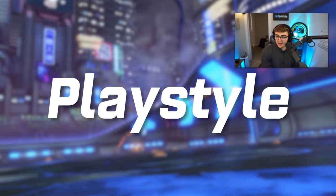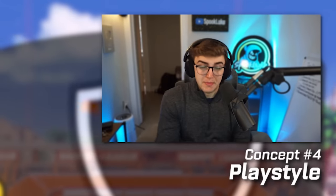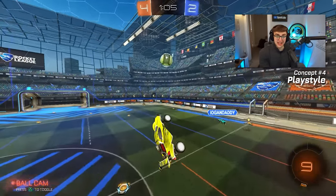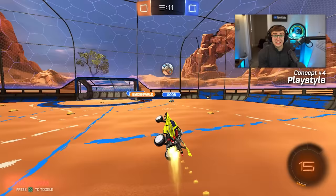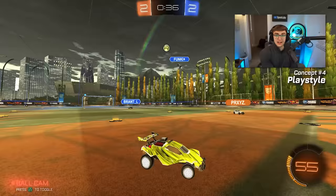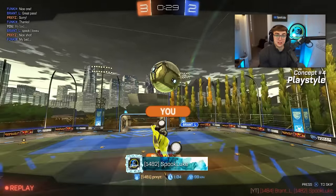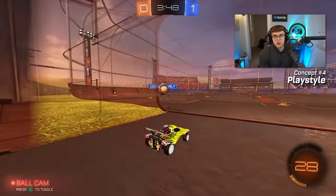Concept number four: play style — aggressive versus defensive. You should just play defensive. Getting to GC, at least in twos and threes, is not about who makes more plays, but about which team makes fewer mistakes. Since most players at lower ranks don't have a good idea of how to rotate and spend time off the ball, it's better to be the one behind, always ready to cover, than to go in for plays and hope your teammates play defense. Most players have much better offense than defense, so if you get your defensive play up and minimize mistakes, you'll rank up way more.